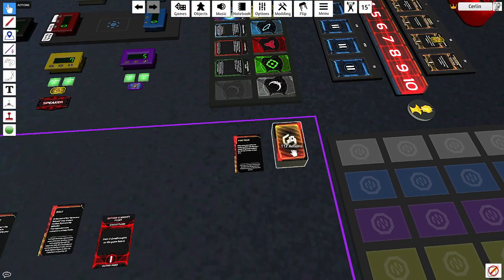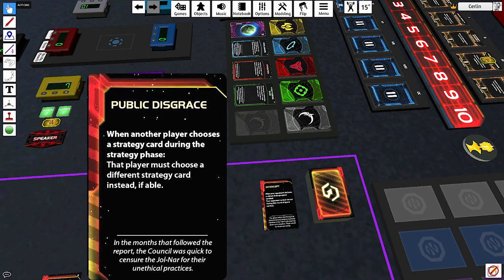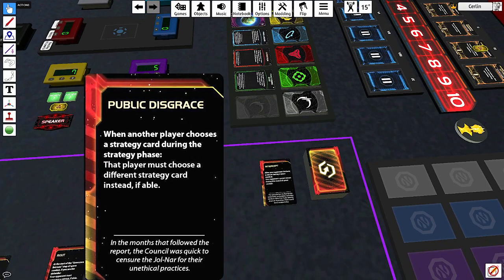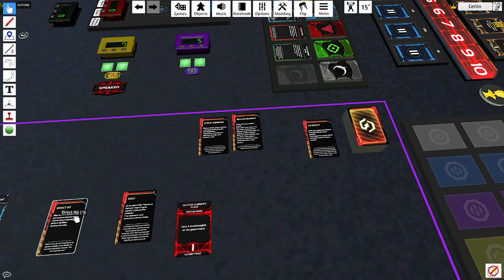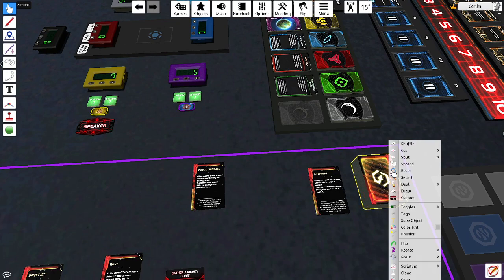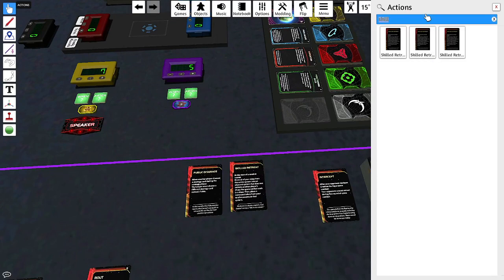Let me pull out the full deck and show you other notable action cards — I'll put it back after. There are strategy phase cards, for example: 'when someone chooses a strategy card during the strategy phase, they must pick another card' — so if someone's about to win by picking Imperial, you can just play this on them and stop it. 'Skilled Retreat' is a famous one — there are four copies. Some of the better or more common cards appear in multiples of four.